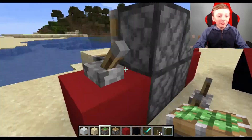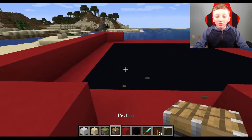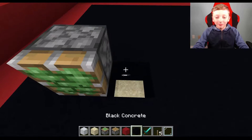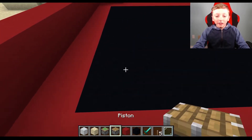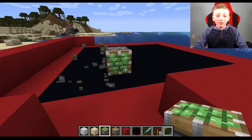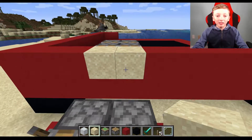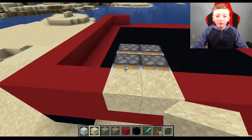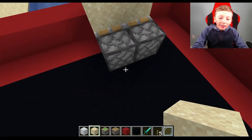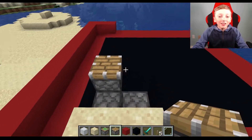How many pistons do we have? One here, two normals. First let's start with the stickies. That's a sticky piston. One more, then a normal piston, then we'll have the sand, some more sand here. And then I'm going to put another set of pistons.